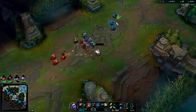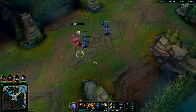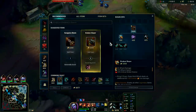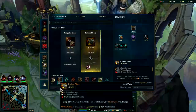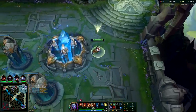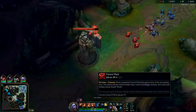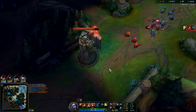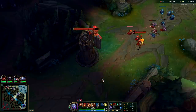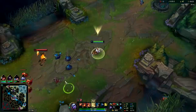We're going to shove this out then reset. I'm not going to stay for the turret plate — I'm really low and sitting on a bunch of gold. I can get my Noonquiver and a pickaxe; that plate should still be there when I come back. One really cool thing about this build is it sets you up with a Refillable Potion, which gives you a lot of power in lane. Most mid lane champions will start Doran's Ring or Doran's Blade, so by getting the Refillable Potion you'll get a leg up in most matchups.